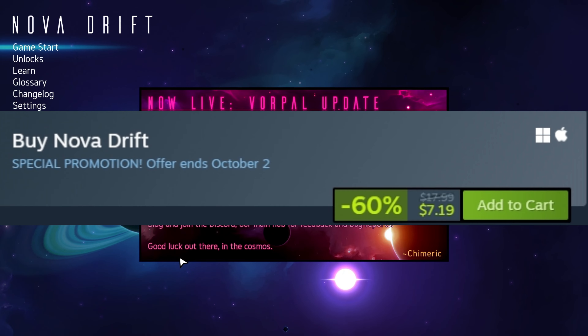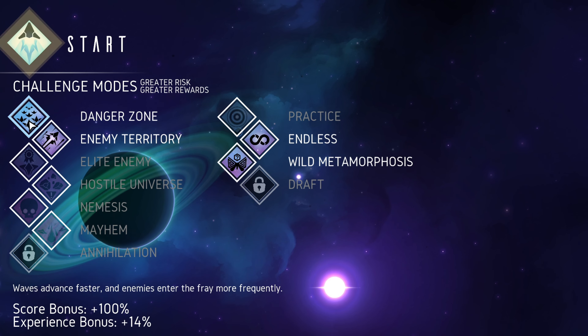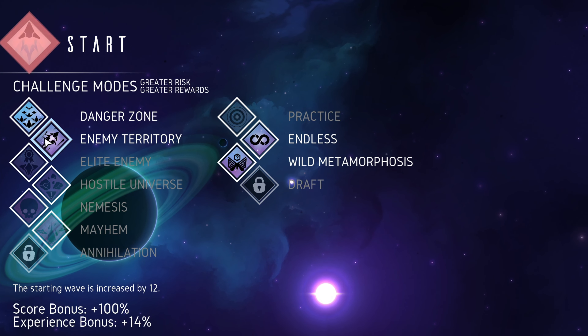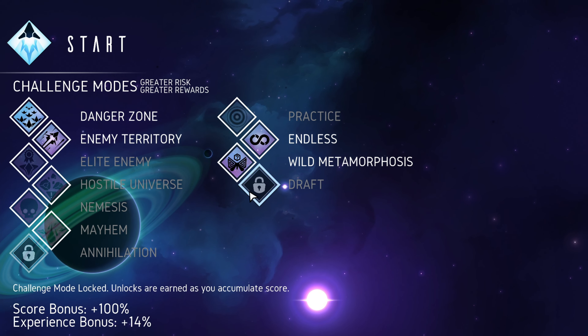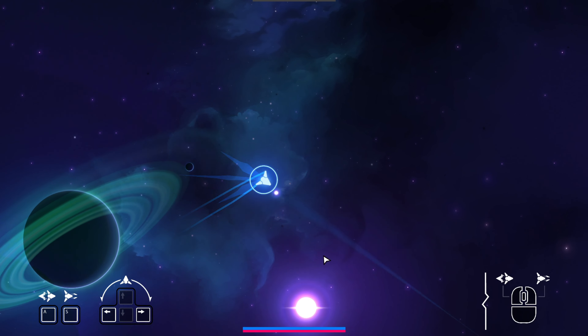Today's main concept is the swords. We are going to be doing Danger Zone — enemies advance faster and enter the frame more frequently — along with enemy territory. We start the wave at level 12 to get through the process a little bit faster. We still have wild metamorphosis and endless mode, so let's get started.